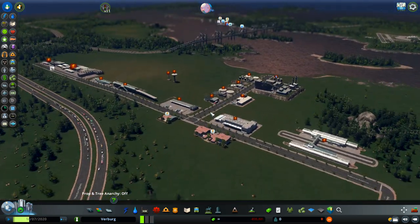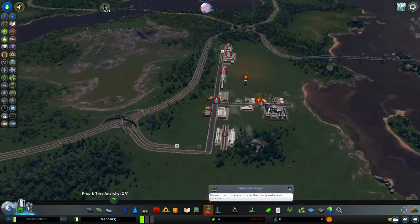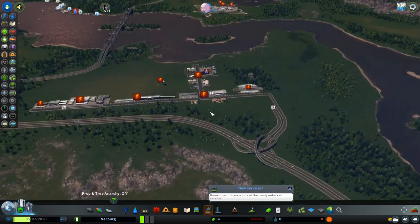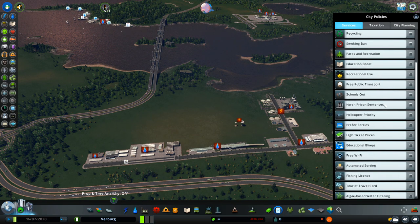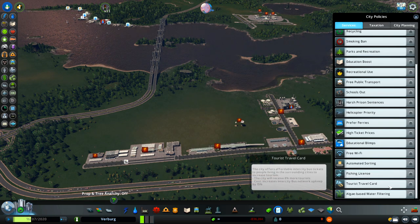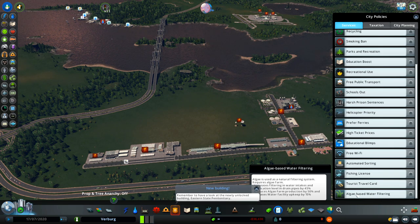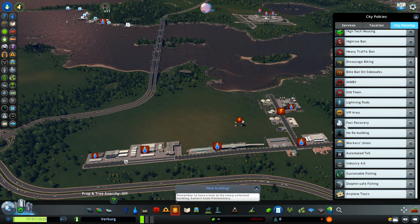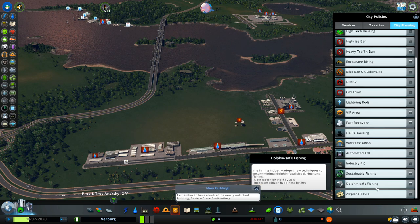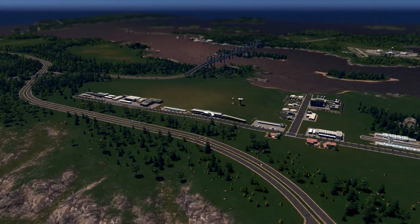That's it for the buildings. I'm going to start a new city today on this map and use all of this. We have a couple more changes in this DLC — we have new policies: the fishing license, tourist travel card, and algae-based water filtering. In city planning, I believe that sustainable fishing, dolphin-safe fishing, and airplane tours are also new to this latest DLC.